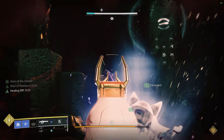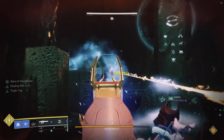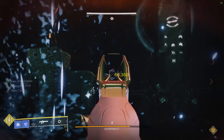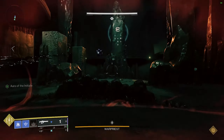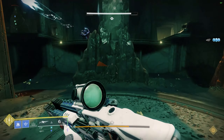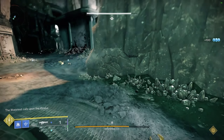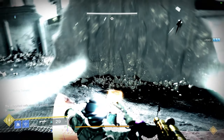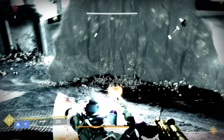If you have Sundering Glare, use that as well. If, for whatever reason, your team cannot reproduce this setup because maybe you haven't gotten the mods from Ada or just didn't play at the time, your team can always forgo the stasis Font of Might setup, but your damage might be a little bit lower.